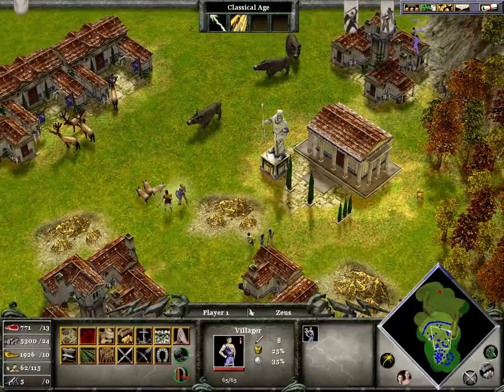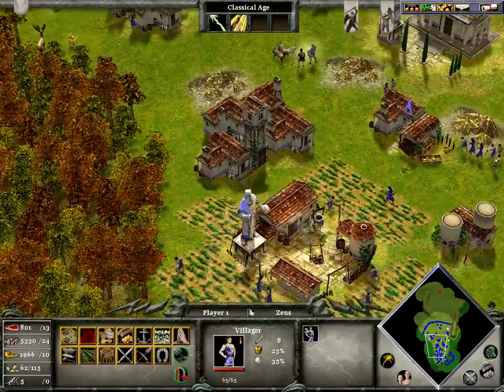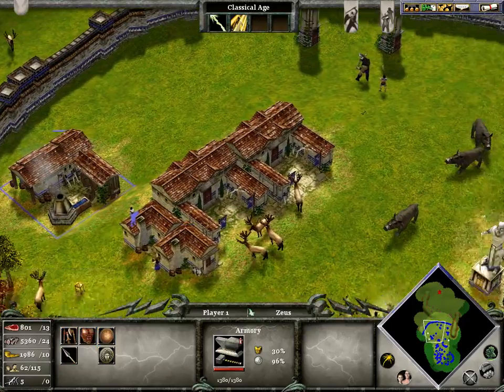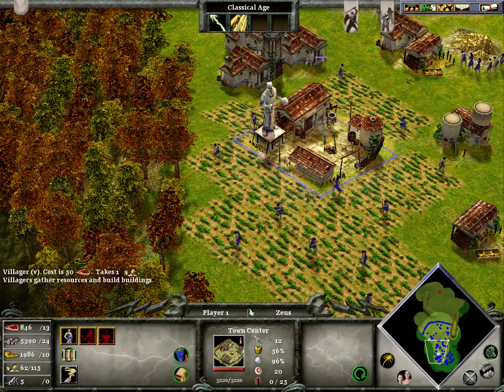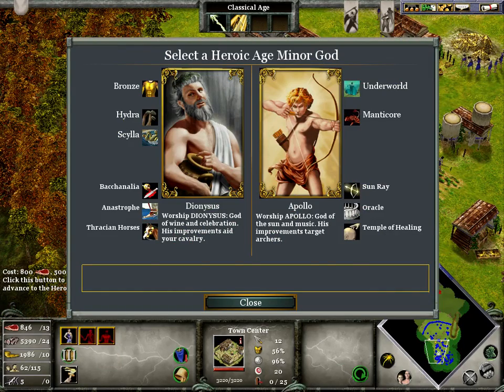Now you're gonna want to upgrade to the second age. The second age building is the armory right here. Once you have the armory, you can go up to the second age by choosing any one of these options. By now you probably should attack, but I'm gonna show you how to attack in just a minute.